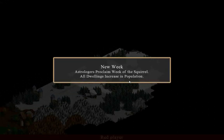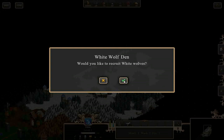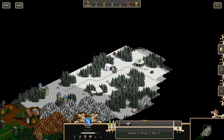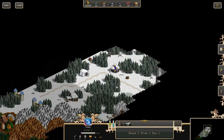A new week — astrologers proclaim week of the squirrel. All dwellings increase in population. So in the main game, when you have castles and dwellings like this wolf den, the wolves have replenished and I can get more wolves for my army. That's fantastic. Let's go to the magic school and get young mages — every week those replenish.